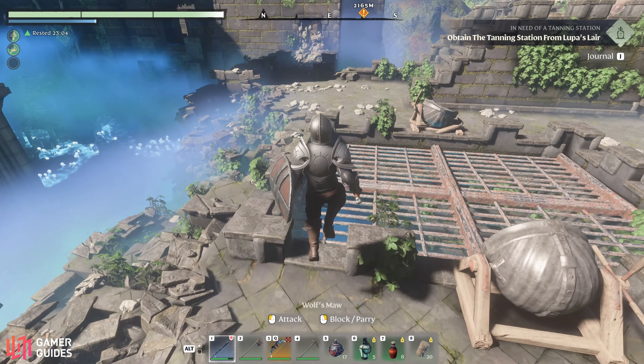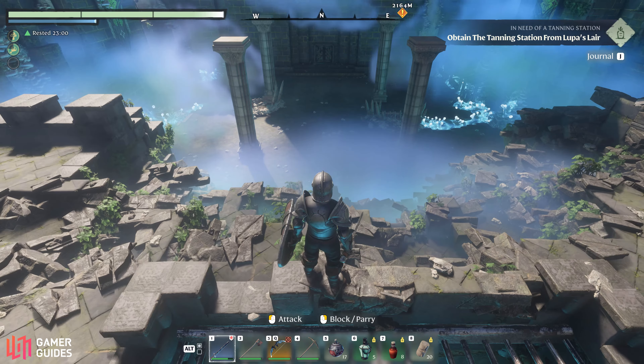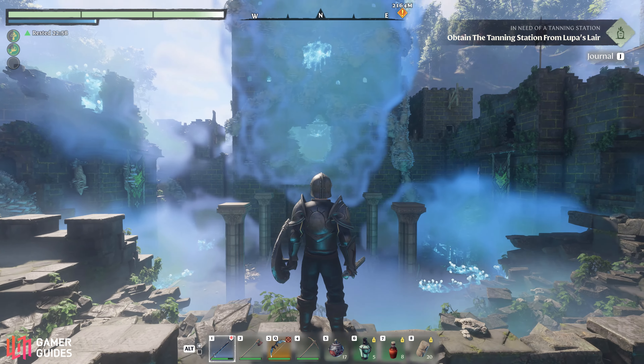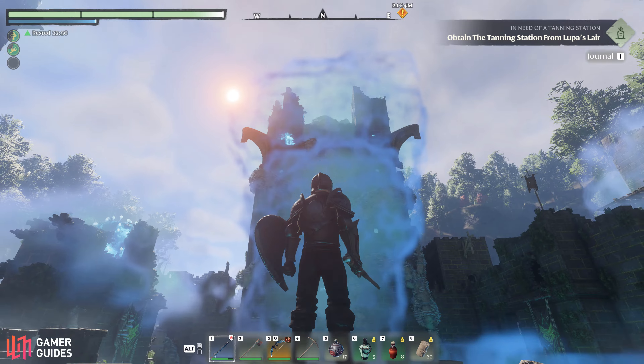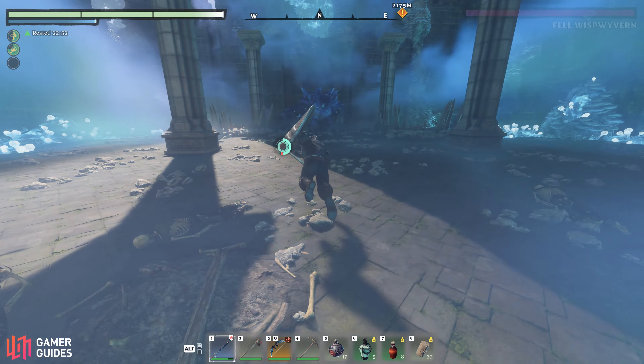Hey everyone, welcome to the GameGuides channel. In this video we're going to show you how to defeat the Fell Wispwyvern boss in Enshrouded. We'll go over some of the main attacks that you'll see from the boss and show you how to avoid them reliably, and we'll also show you how to kill the boss quickly by stunlocking it during one of its scripted attacks.